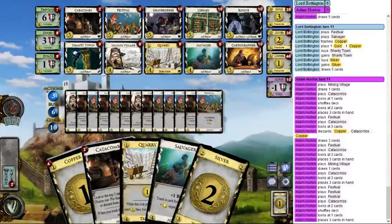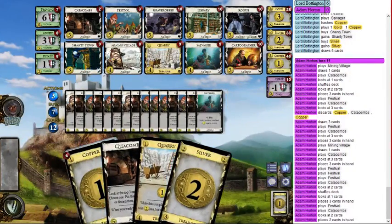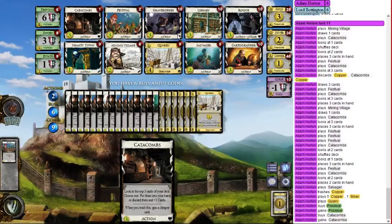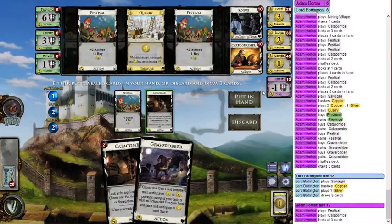We're probably going to draw our deck here. Salvaging Catacombs doesn't accomplish much, so we'll salvage a Copper just for the buy. Now it's time to think about Grave Robber and our endgame. I have eight buys and twenty coins and all this stuff is cheap. I want one Province and four of these cards. I'll get Festival, Catacombs, and two Grave Robbers — should be able to expand a couple of actions into Provinces. Aiming for four Provinces next turn.